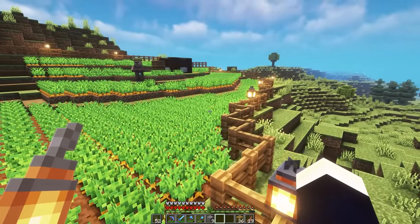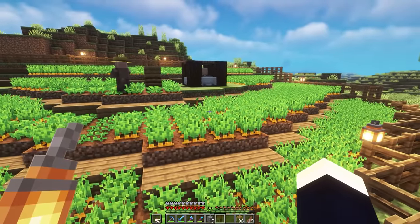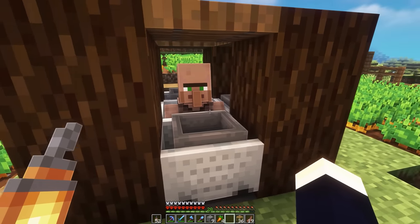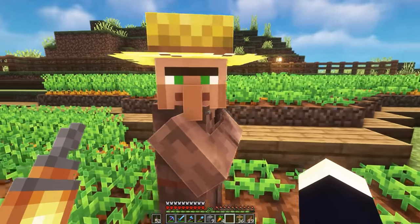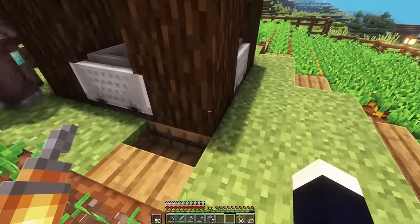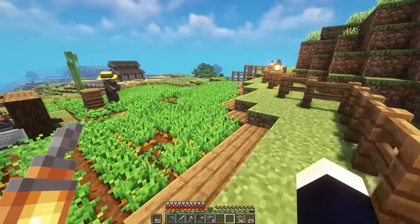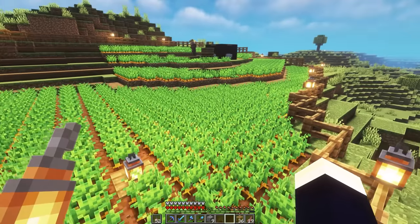These next couple of farms are actually on my hardcore world, so forgive me for not being able to fly around as I don't have an elytra yet. As you can see, we have a fully automatic crop farm. We've got a villager working hard harvesting crops and passing them to another villager. Because the worker is full of carrots, they're trying to breed, but the items are actually all getting collected in hoppers and sent down into barrels below. The design for this crop field is really easy — just fence off a nice area on a hillside, plant a whole bunch of crops, and it looks really cool.